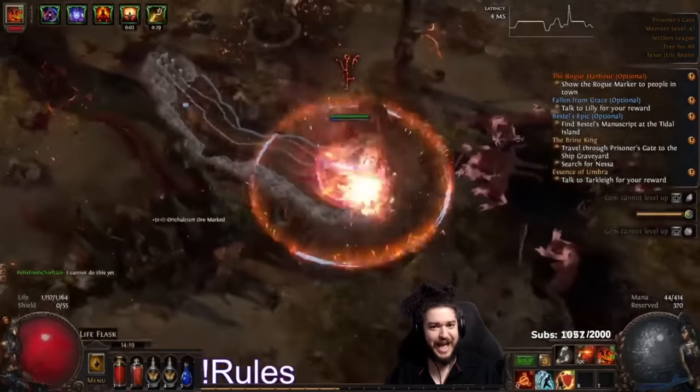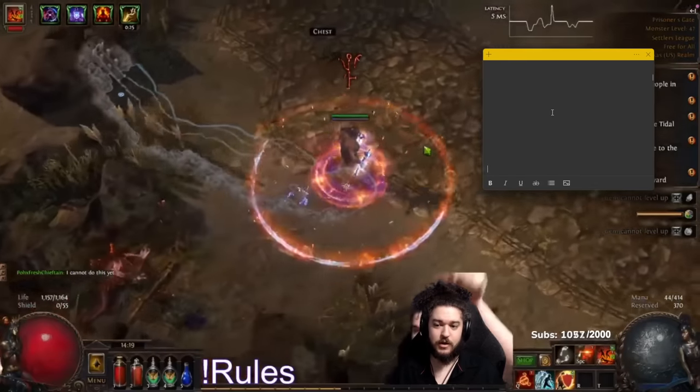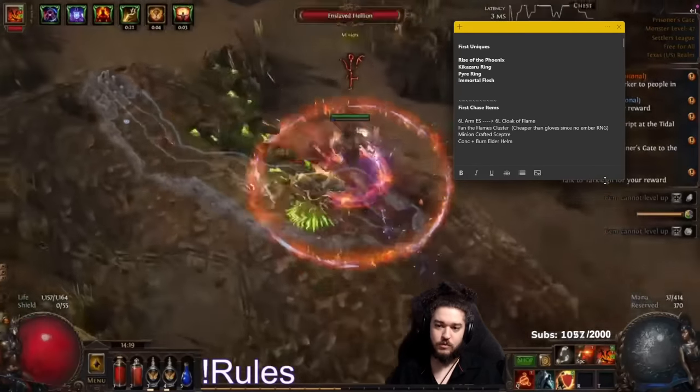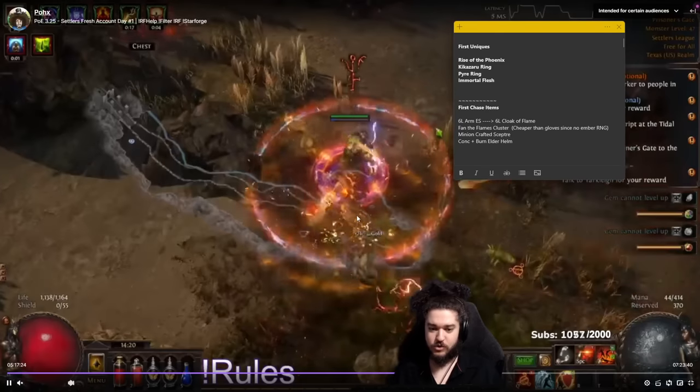We didn't even finish the campaign - I think we're around act seven or act eight. We dropped like maybe three chaos orbs, nothing really that crazy. The character is not really very strong.